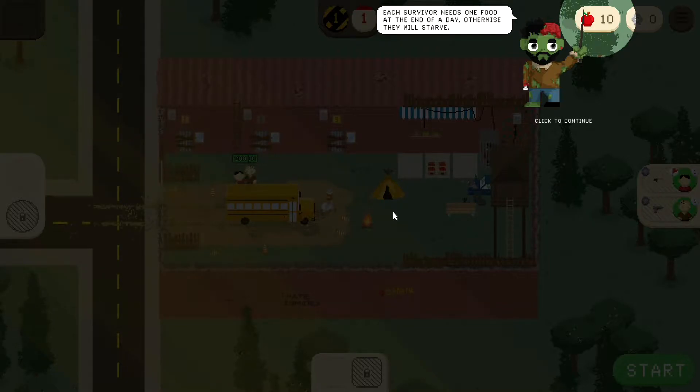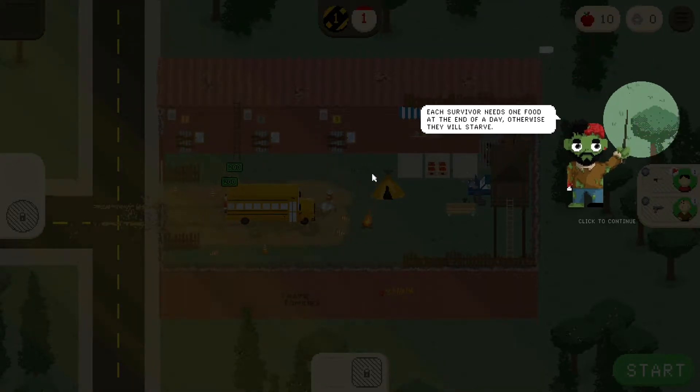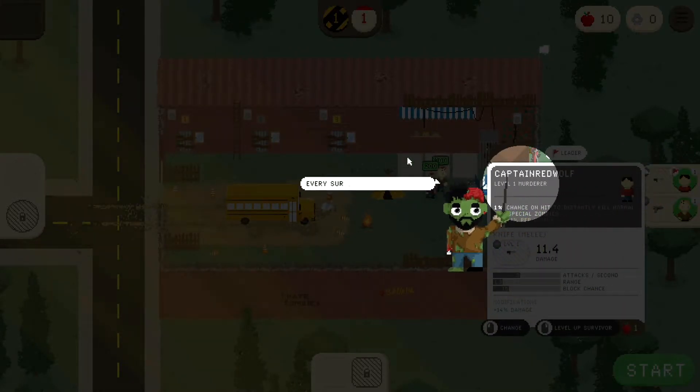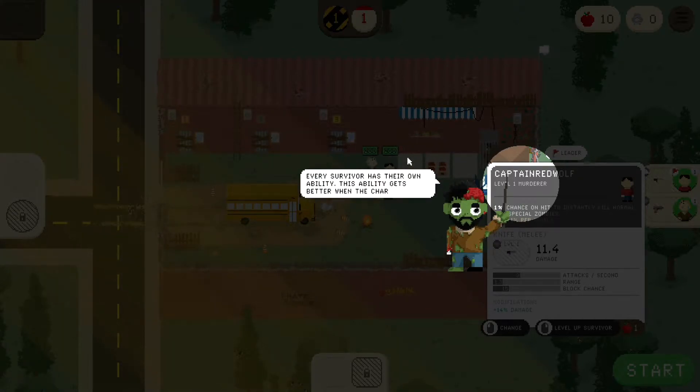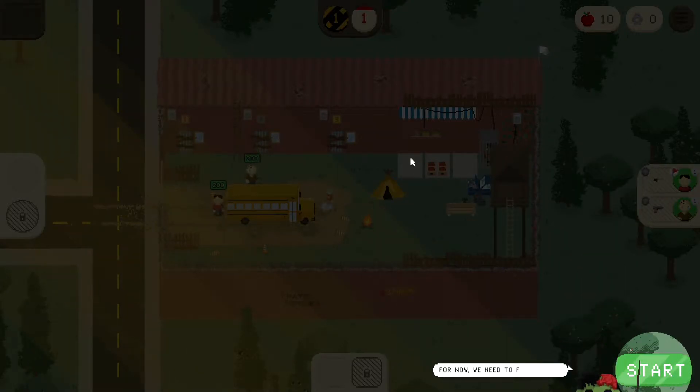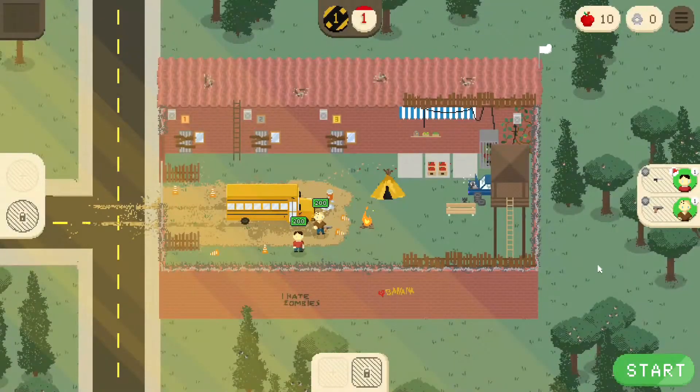Each survivor needs one food at the end of the day, otherwise they will starve. You start with two survivors but more can be recruited during the game. Every survivor has their own ability, and this ability gets better when the character levels up. Our weapons and food — let's start the mission.